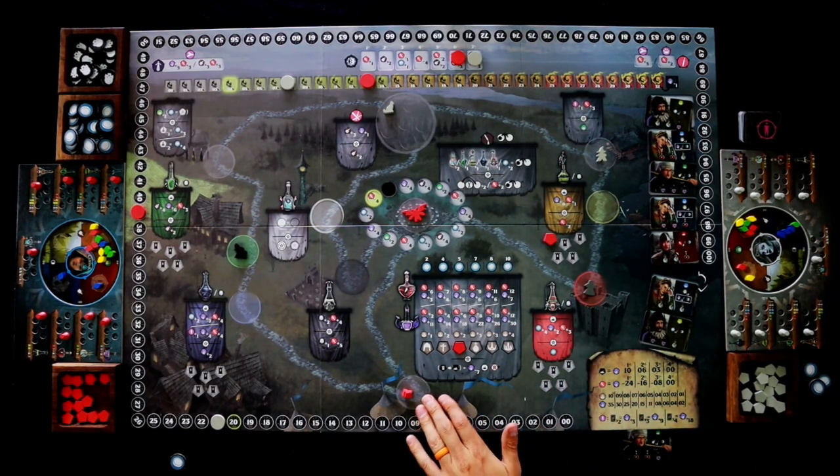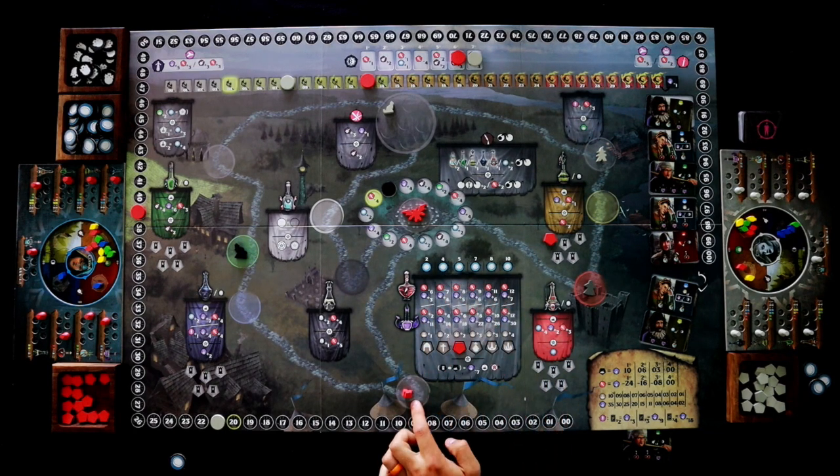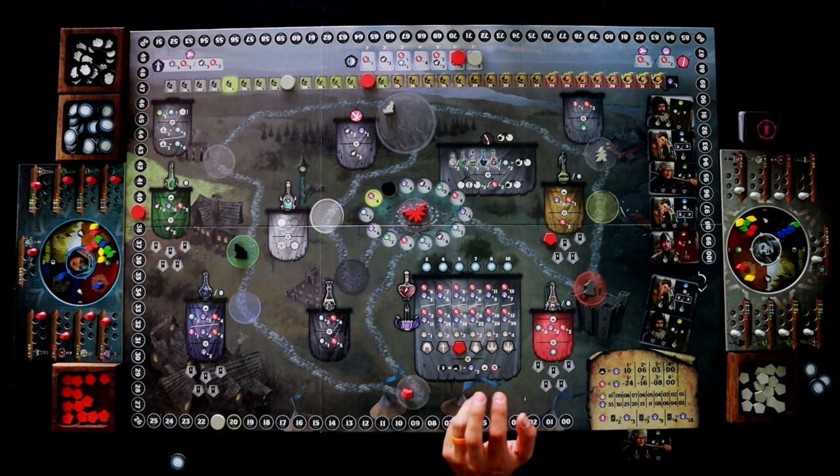I could do this action because I've got three coins, but if I go here it unlocks this action for Dean, which would allow him to give up seven more victory points to do that yet again. I like those decisions you are making in the game — he locked that in.